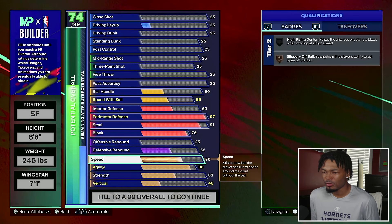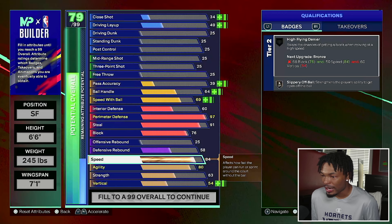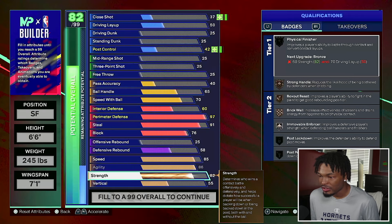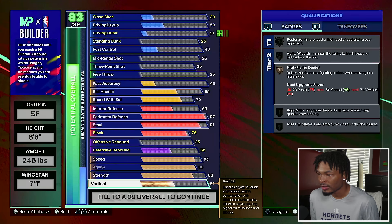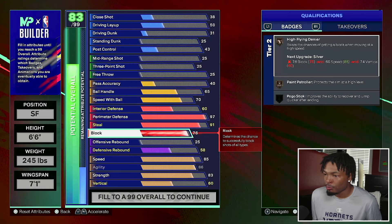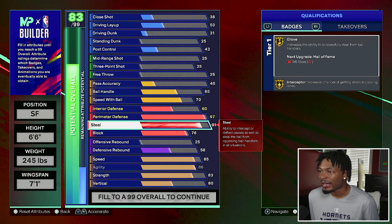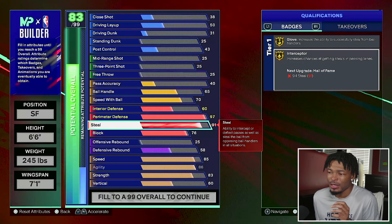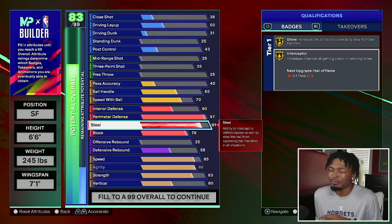We're gonna use these extra two points to get the high flying denier up. Let's put up our physicals real quick - give me an 83 strength and then vertical I'm only gonna go to a 60. Back to the defense: high flying denier we're getting on bronze with a 78 block. Our 91 steal rating gives us glove on gold and then interceptor on hall of fame.